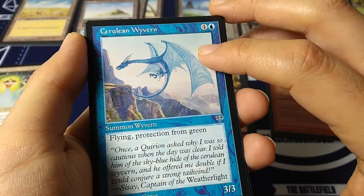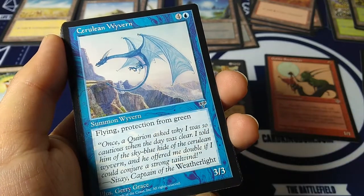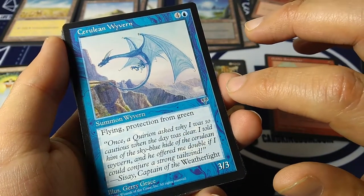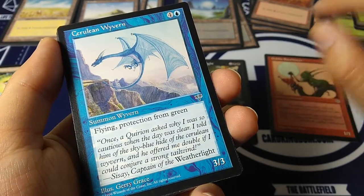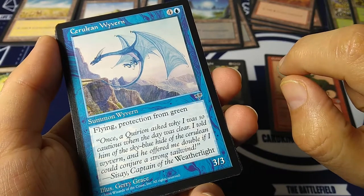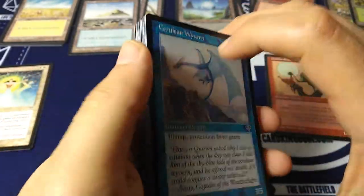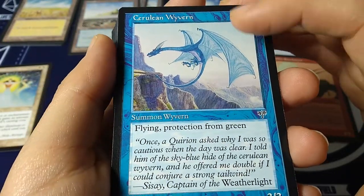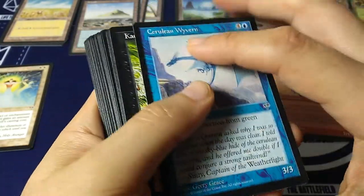Cerulean Wyvern — four and a blue for a 3-3, flying, protection from green. So those nasty green removal spells can't touch it. 'Once a Querion asked why I was so cautious when the day was clear — I told him of the sky-blue hide of the Cerulean Wyvern and he offered me double if I could conjure a strong tailwind.' Cisei, Captain of the Weatherlight — again this is the set where they really got a story going, and Captain Cisei is one of the important characters in this whole cycle.